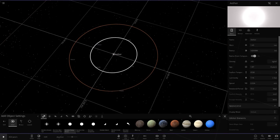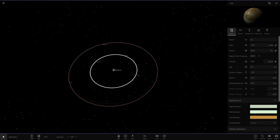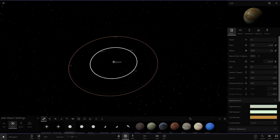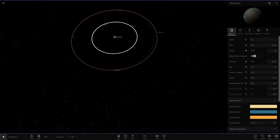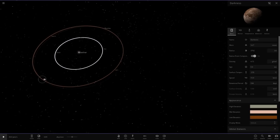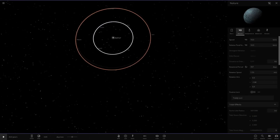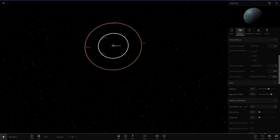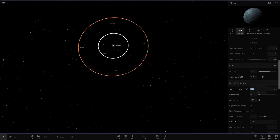We'll place Light in between Air and Fire, and Darkness will be last. So we'll call this one Light, and then the other one Darkness. Now we need to put them all on exactly the same orbit. Right now it's about 5 AU — let's go with 6 AU for all of them.